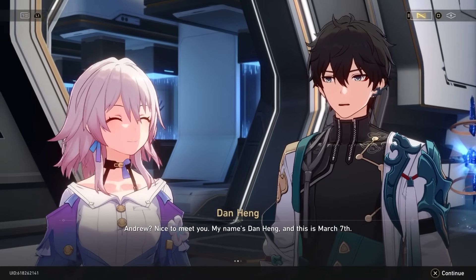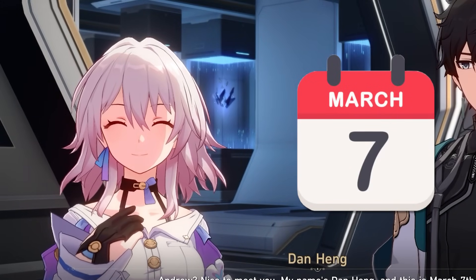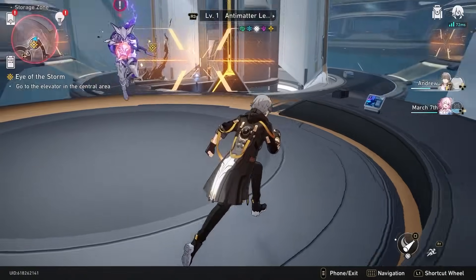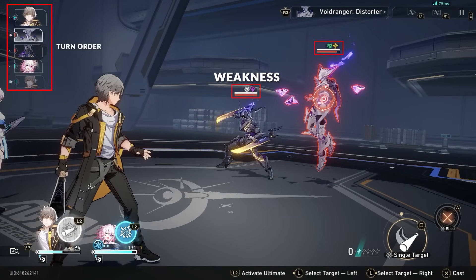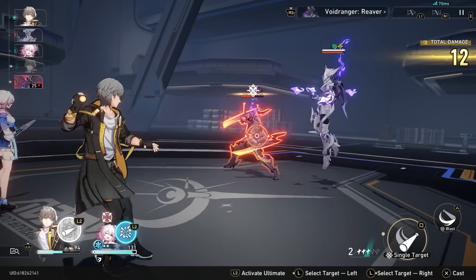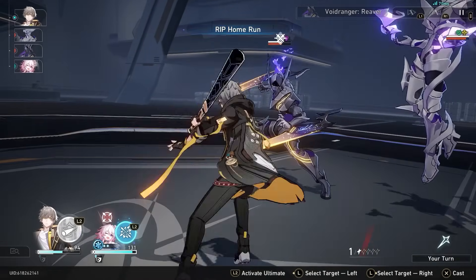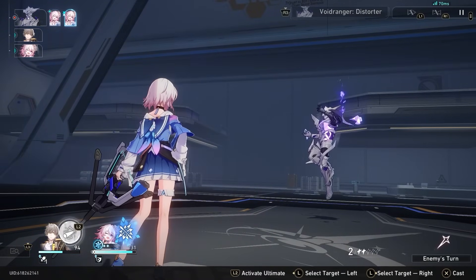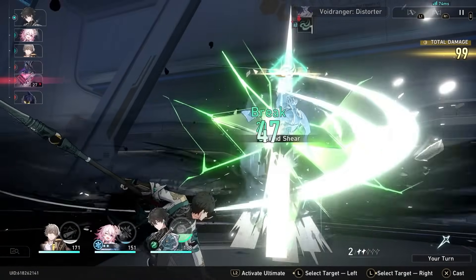I just woke up in a space station with my new friends Dan Heng and March 7th — yes, she's named after the day March 7th, but we'll find out why later. Right now we're being invaded. Like two of my favorite RPGs, the weaknesses, turn order, and skill points are displayed similar to Octopath Traveler, and every character has a type like Pokémon that can deal super effective damage, breaking them. My avatar is physical, while March 7th is an ice-type archer, and then there's Dan Heng with a spear powered by wind.